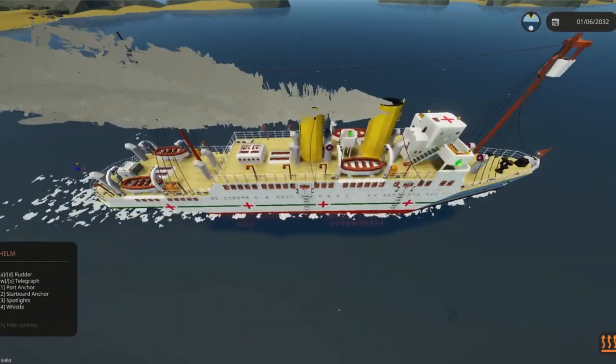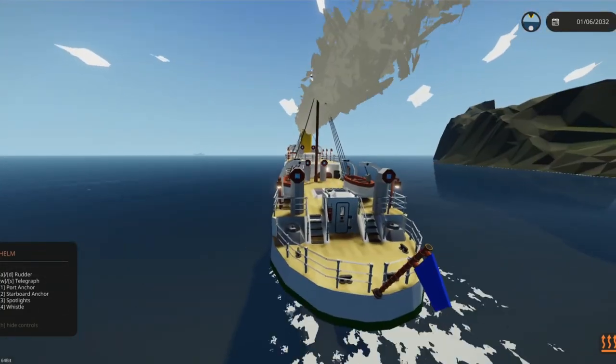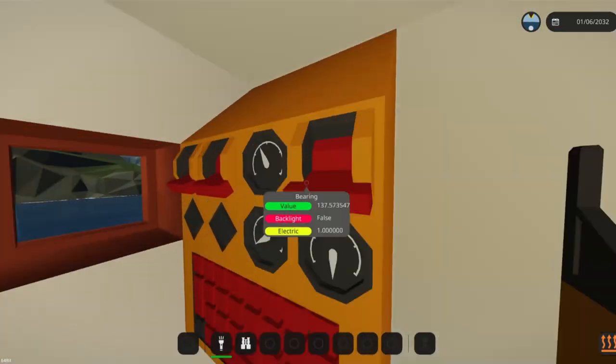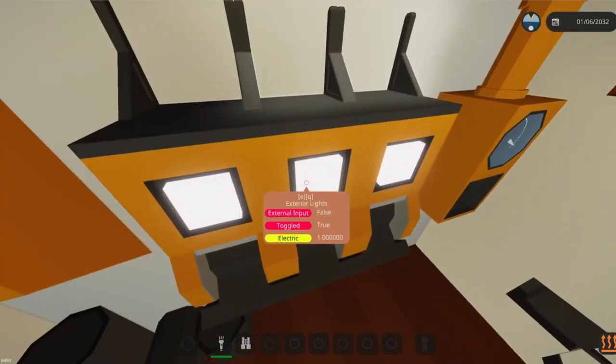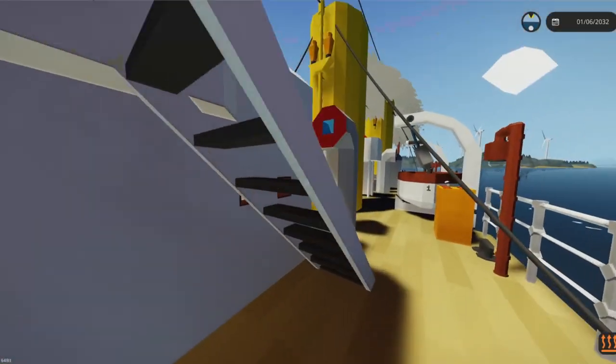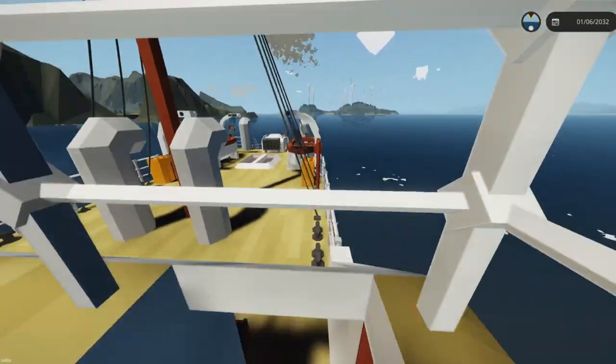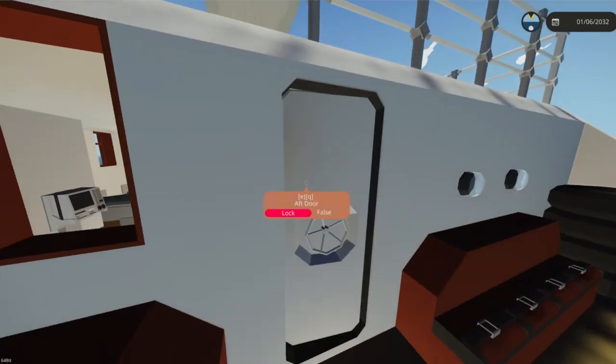If not, we have four lifeboats to evacuate with. This direction looks pretty open, so as we're heading out to some deeper waters I'm going to take a quick look at the ship. The ship might be small but it has a really detailed interior.